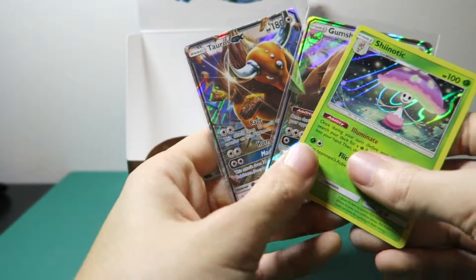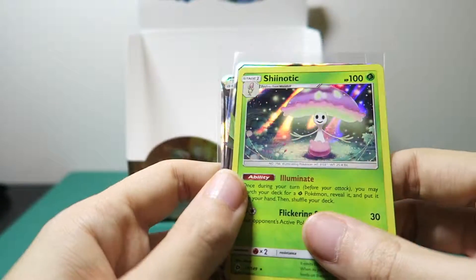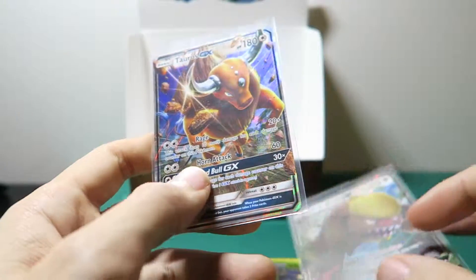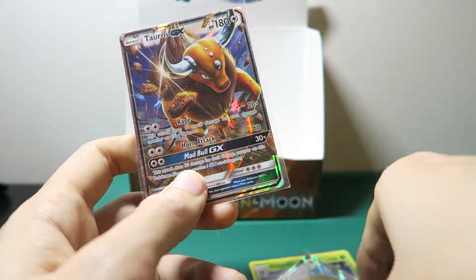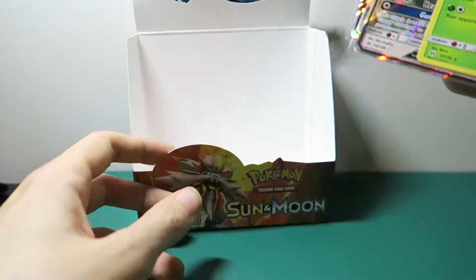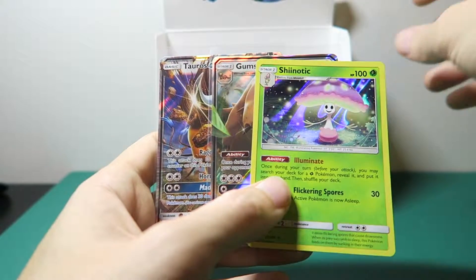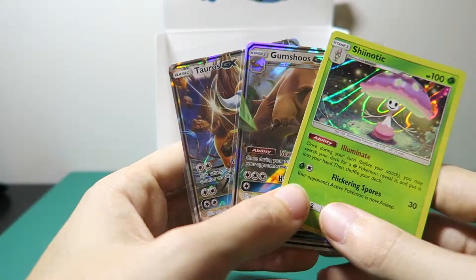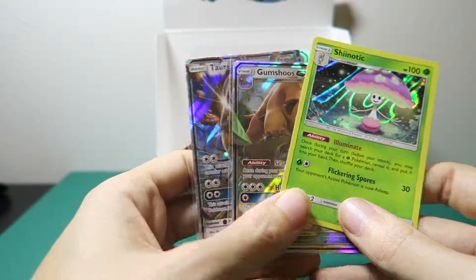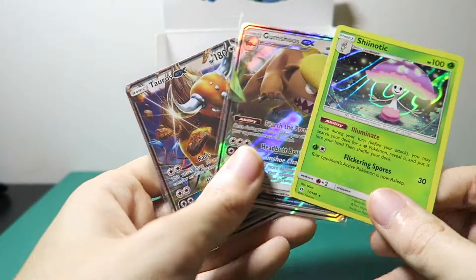To be honest, this part wasn't too bad. We got this Shinolic Holo — look at that holo. We got a Gumshoo GX and we got a Taurus GX. If you liked this and you want to see more unboxings of Sun and Moon stuff, please leave a comment down below. This was an epic, very, very good box. If you haven't watched all the other parts, make sure you go check them out. Please subscribe to the channel, let me know in a comment below what you want to see, and I will see you guys next time.